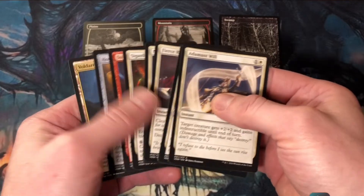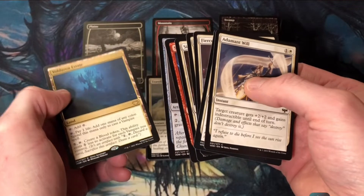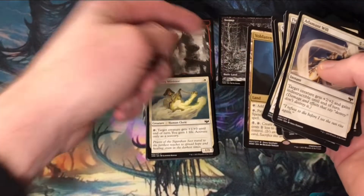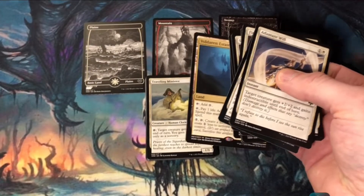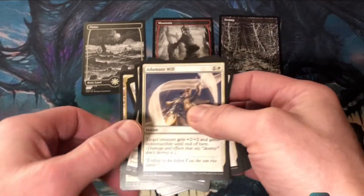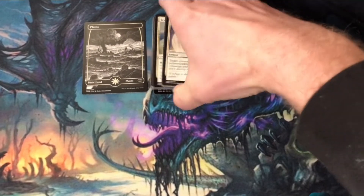I plan on playing a 41-card special, which in sealed I do quite often. I'm going to have 24 spells and 17 lands — one swamp, and then splitting the other lands eight plains and eight mountains. With three sources of black mana, I shouldn't have too much of a problem getting Edgar down on the battlefield.